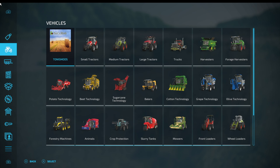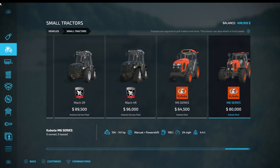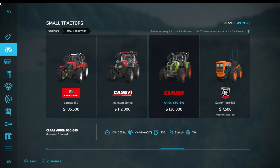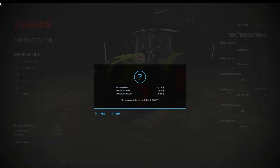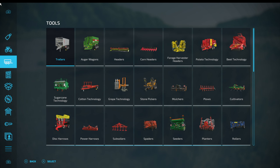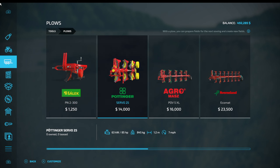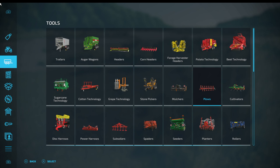Let's go and decide on a tractor and a plough. I have a go-to tractor which is a Claas Arion. I'm not sure I need a front loader attacher at the moment. I might just upgrade this to 205 horsepower and I'm going to rent it - I'll just lease it. And then we need to find a plough. Let's go for that Lizard one - it's about 9 metres. We want the big one. So let's lease it.